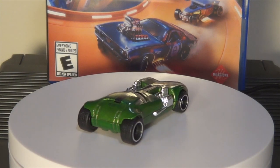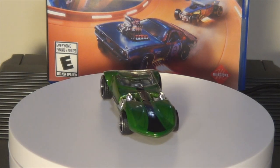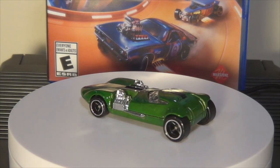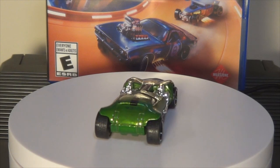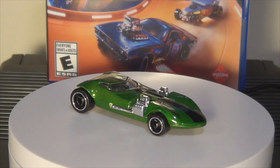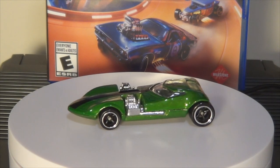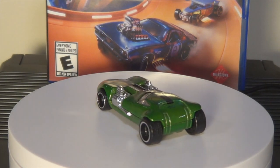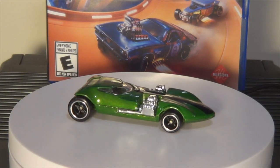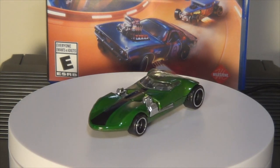Real Rider five spokes, deep dish. That faux Spectra Flame — it's not real Spectra Flame. Real Spectra Flame is where they zinc-plate the die-cast body to make it shiny and mirror-like, and then they paint a transparent paint over it so the mirror-like shine shows through. But unlike Super Treasure Hunts and ID cars, they just do a transparent paint on the bare Zamac metal, so it's not quite as shiny and mirror-like. Twin Mill Super Treasure Hunt — very good car in the game. One of the only cars I like using with a boost bar.